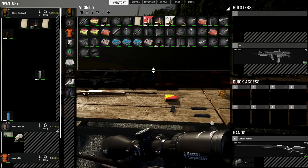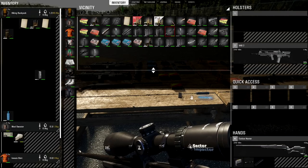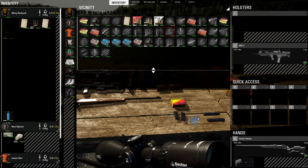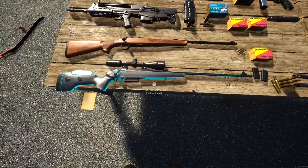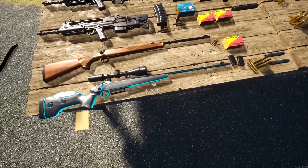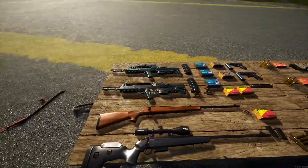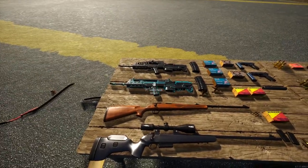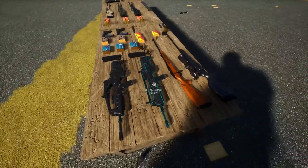Look at that, doesn't that just look awesome? Just needs the strap going around. It's got the hooks for the strap, you just need the leather strap so you can attach it to your back. Right, the next one - there are actually two variants of this. This is the VHS Rail, and then the VHS2CT. Let's just have a look at the standard one to begin with. Looks pretty cool with iron sights as normal, but you do have an already built-in rail so you can put a sight straight on it.